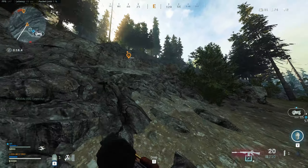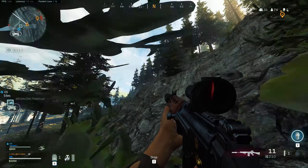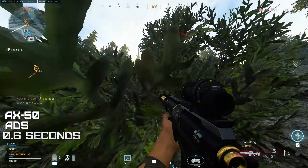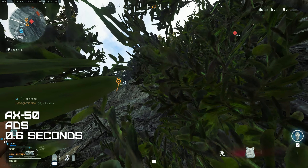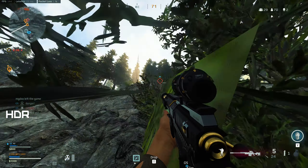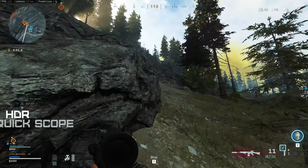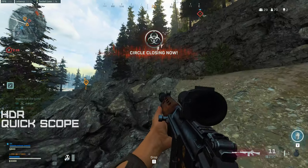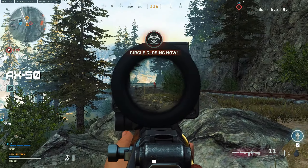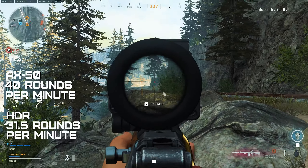I will always mention the AX stats first and then the stats for the HDR. With the AX you can ADS in 0.6 seconds, but you can already quickscope from 342 milliseconds. The HDR is slightly faster and can ADS in 590 milliseconds, but you can already quickscope from 300 milliseconds. In terms of rate of fire, the AX has the upper hand with 40 rounds per minute versus only 31.5 for the HDR.